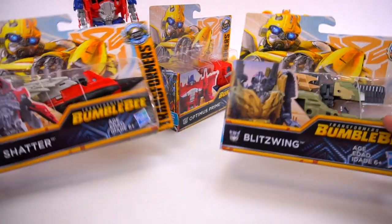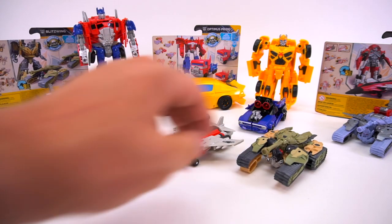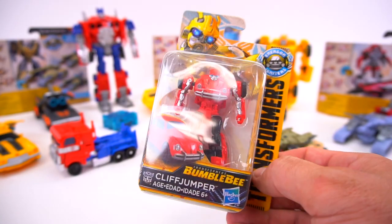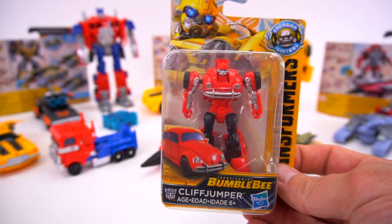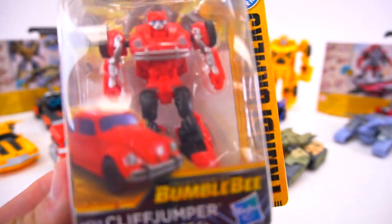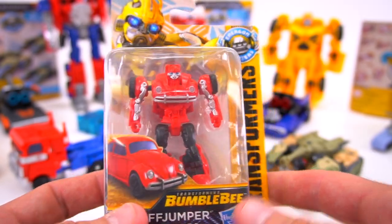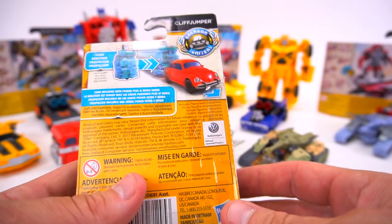All right, so we've got Optimus, Shatter, and Blitzwing. But I've got a bonus for you — another Wave Two from the Speed Series is Cliff Jumper. Cliff Jumper is the only one in Wave Two, just all by himself. What do you notice about this Cliff Jumper? Pretty much looks like Bumblebee. Yep, it's just a repaint of Bumblebee from the first wave of the Speed Series.